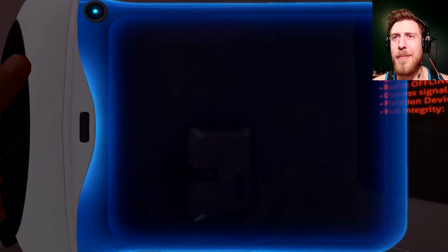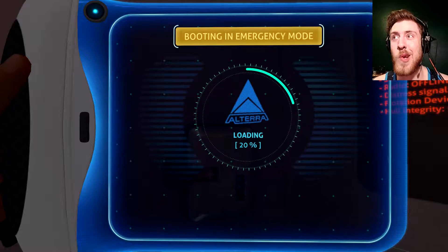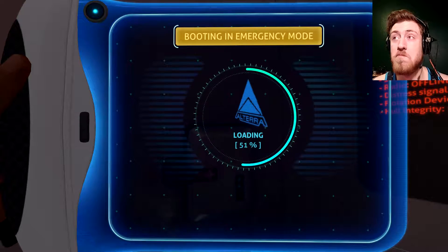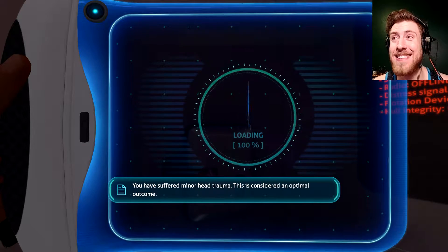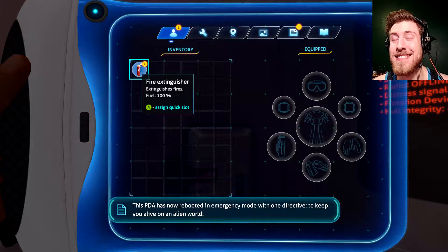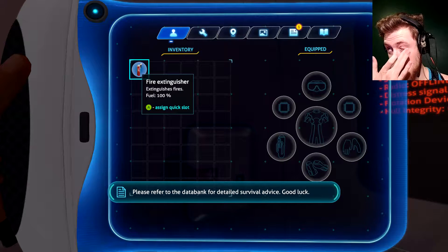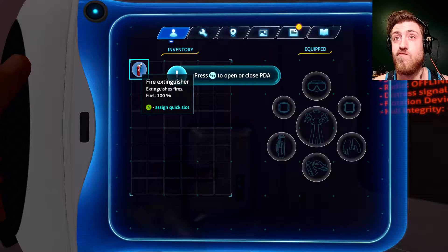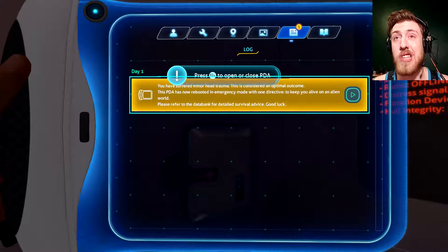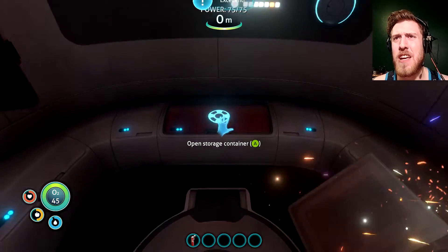Let's start this thing up. Tapping always helps for electronics — if it doesn't run, just tap on it. You have suffered minor head trauma. This is considered an optimal outcome. This PDA has now rebooted in emergency mode with one directive: to keep you alive on an alien world. Please refer to the data bank for detailed survival advice. Good luck. You're stranded on an alien planet with head trauma. That is very helpful.